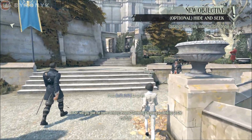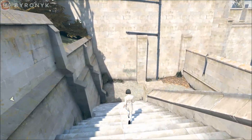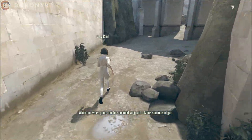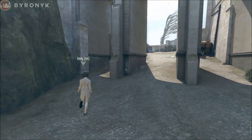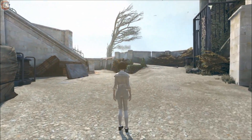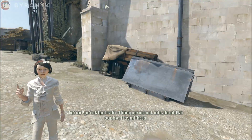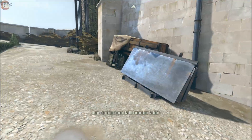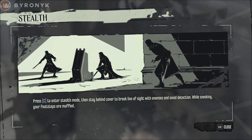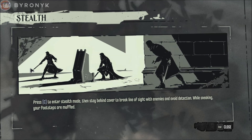All right, let's do this. Does my character have a voice? Pretty sure he should have a voice. I'm going to go talk to this Empress. Okay, I'll hide my eyes and count, and at the end of the countdown I'll try and find you. Where do I hide? Okay, I'm going to count to ten — find a place to hide. Press C and enter stealth mode, then stay behind cover. Break line of sight with enemies to avoid detection. All right, that's cool. I'm going to go over here. She actually just kind of saw me.